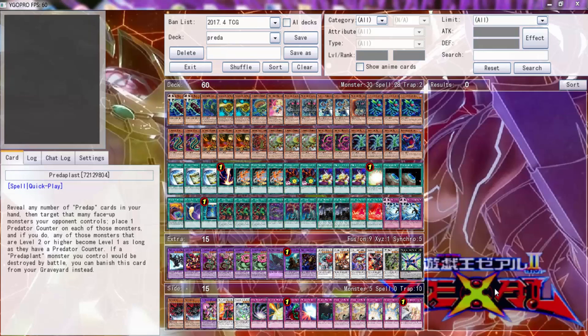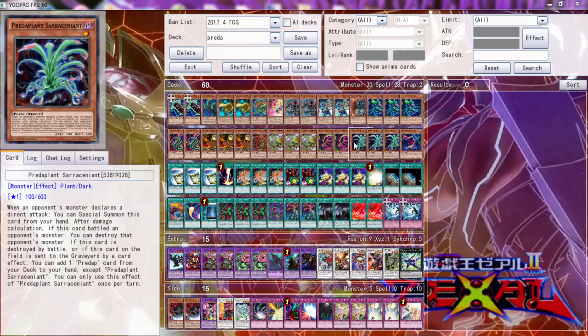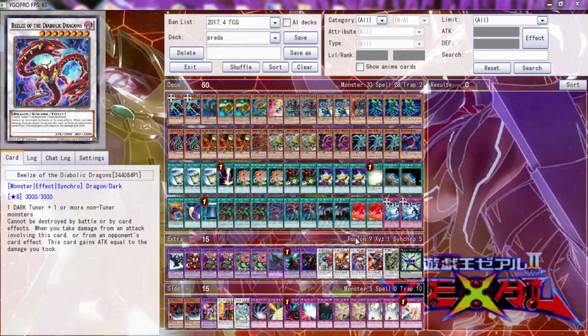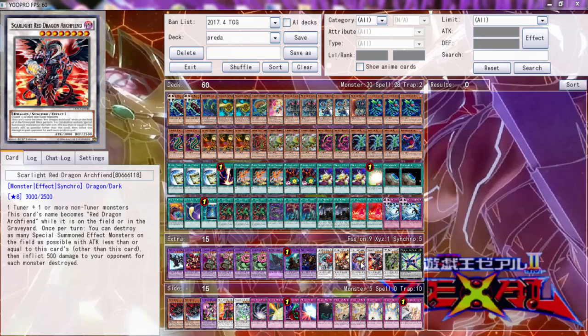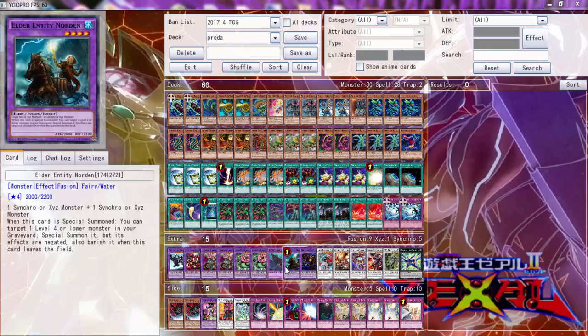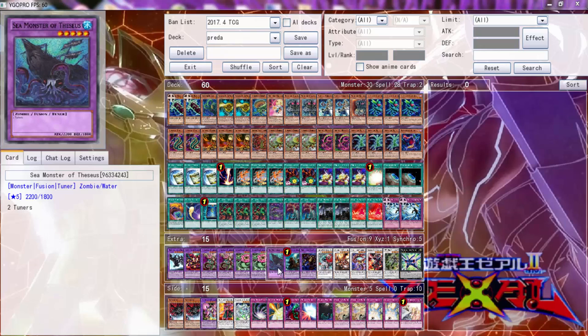All right, what is going on today YouTube? We'll be playing a 60-card Predator Plant deck. I did make a couple of changes — I added Bills and added Theseus because I wanted to try it out, and in test duels it worked pretty good. It's a hit or miss but it's pretty decent.